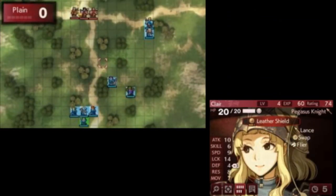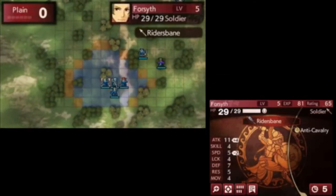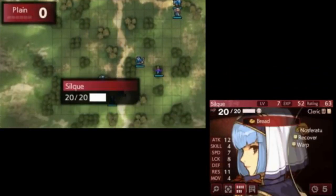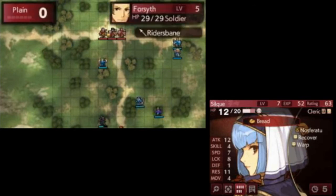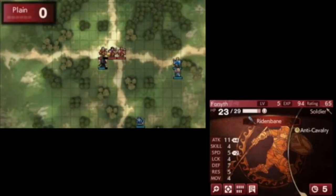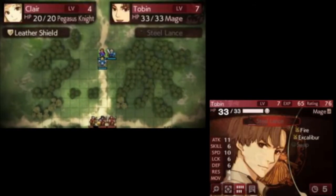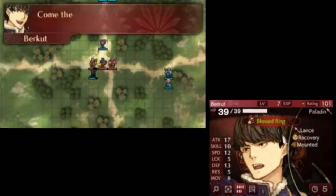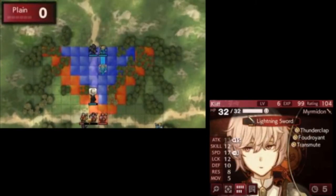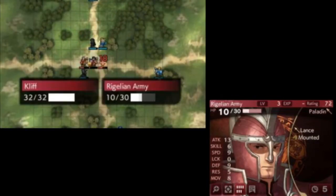Another example of Claire just being better than you might expect. Here, this is one of the few times I get to use Forsythe. Forsythe has the Rider's Bane and he needs to deal damage to Fernand. There are three enemies on this map: Fernand, Burkut, and Paul — Paul's not the real name of the enemy, but he's just a paladin.